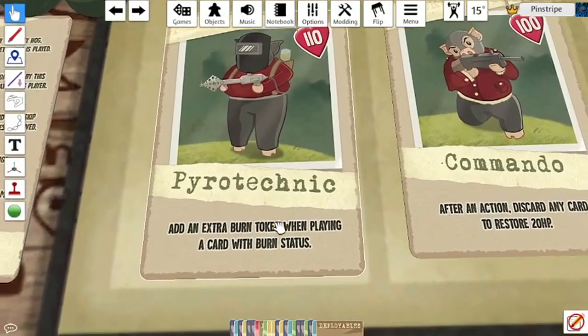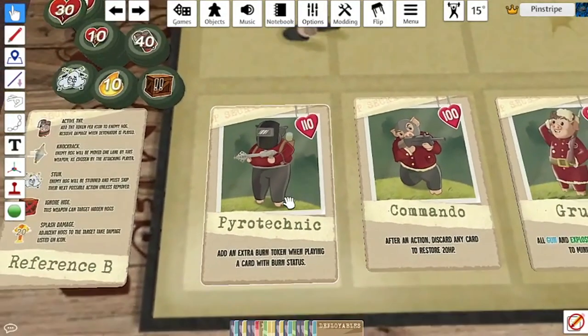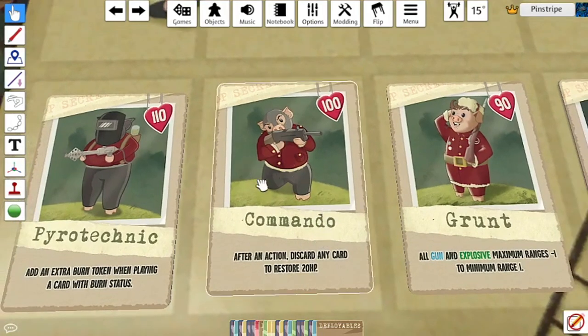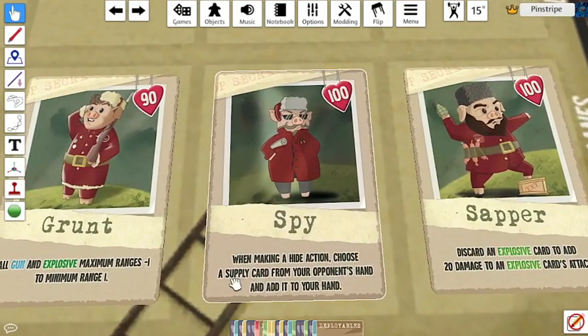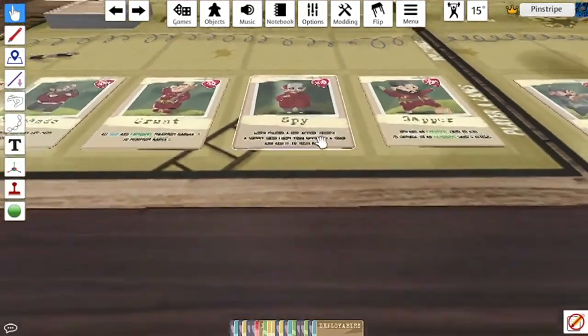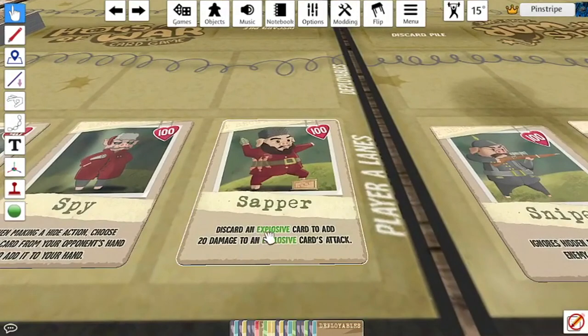The Pyrotechnic adds an extra burn token when playing a card with burn status, so primarily the flamethrower, which is pretty cool. The Commando, after an action, can discard any card to restore 20 HP — which maybe is a little bit overpowered because you can just continuously heal yourself. The Spy, when making a hide action, can choose a supply card from your opponent's hand and add it to your own.